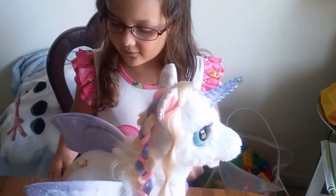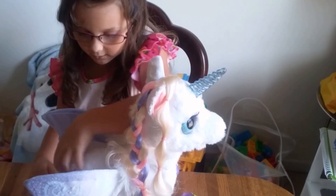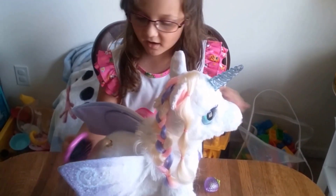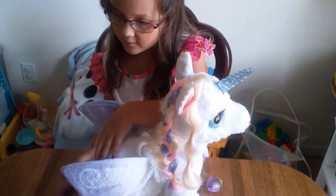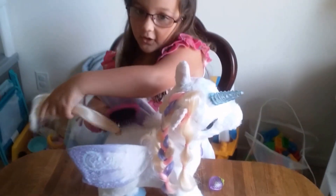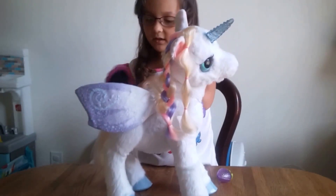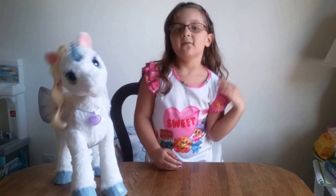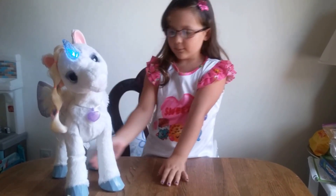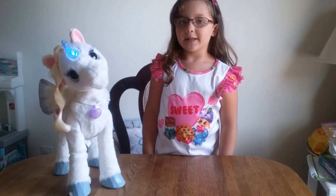Her fur is so soft. She likes it when you also brush her tail. Her wings are also kind of soft. If you don't have anything for her to sleep beside you, you can pet her on the floor beside you and she can sleep right there. You can use a phone or tablet to download the Starbelly game. She moves her legs and she lights up, just like when you play with her.